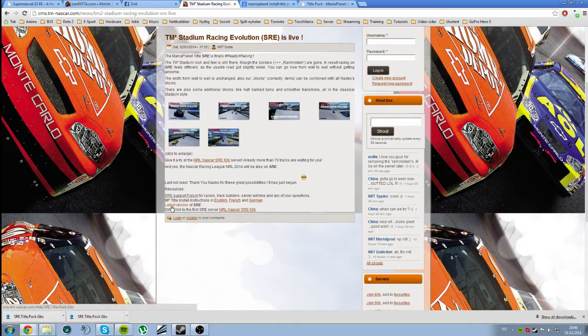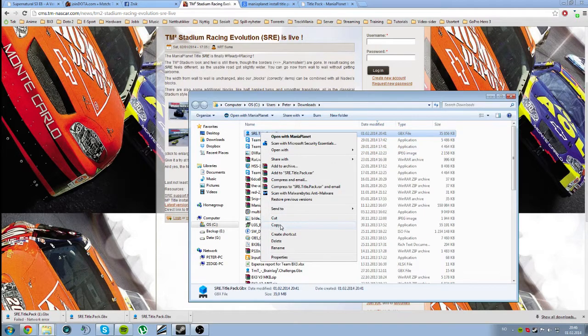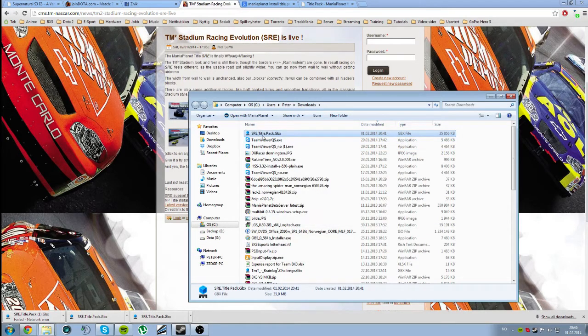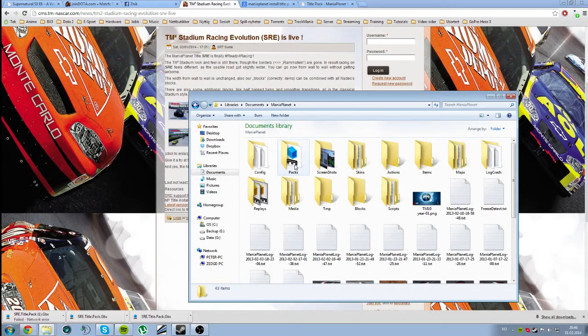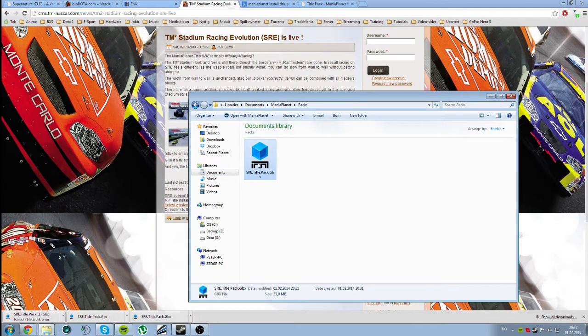So you simply click the latest version and it will download a title pack. You just open this one, copy this file — sre.title.pack.gbx — and you paste it in Documents, ManiaPlanet, and then you have a folder called Pax. As you can see, it is already here.